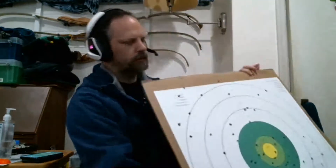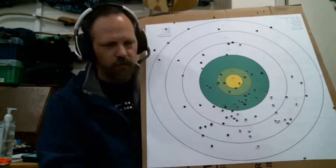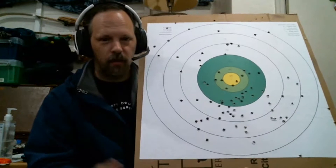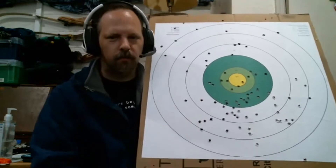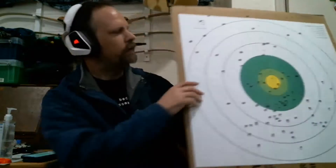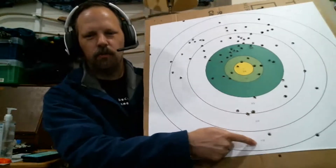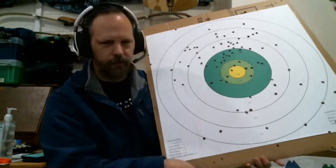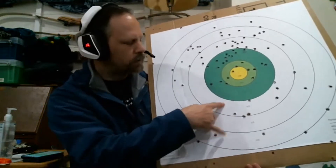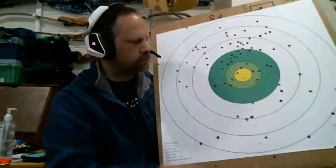There's another thing called period scoring, which a lot of people are familiar with but newer archers may not be. Here's an example of a period target. You'll notice this has lines in it so it can actually be used to score five-color as well, but it allows you to use a more period-looking target at an event and still submit scores in both period and open categories. The scoring on each of the rings is marked to make it easier. For period scoring, the outside — which would be white, black, and blue on a five-color — is two points.